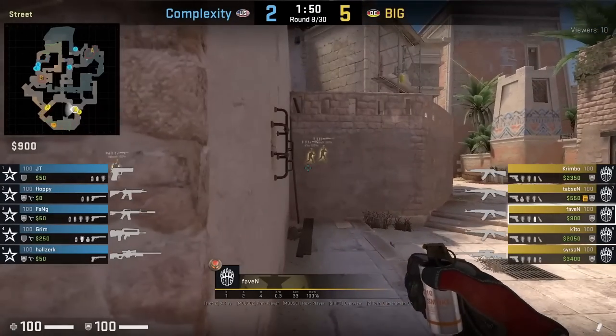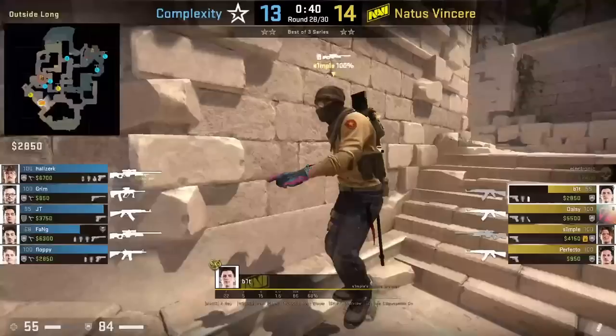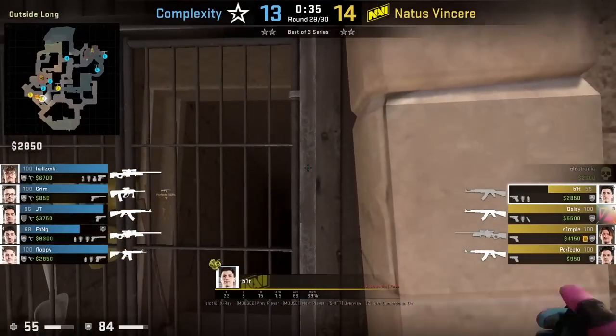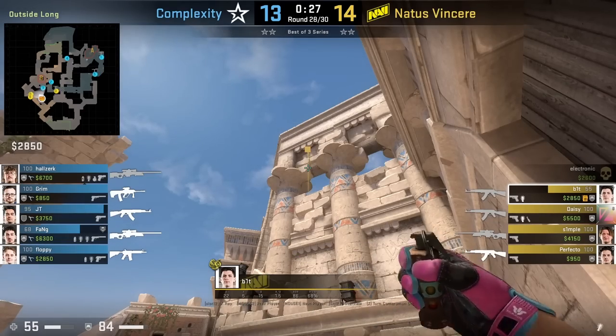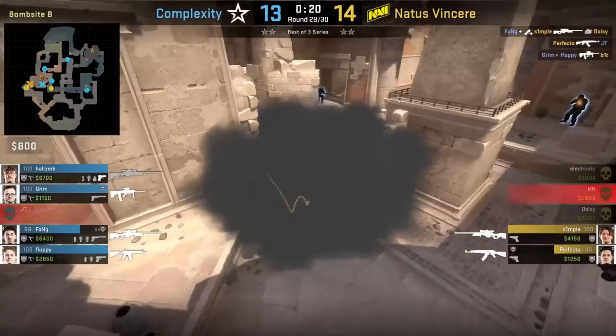Aiming smoke from street: position like this, put your crosshair above the cross as shown, then jump throw. Bit throws the left B-side smoke — standing with this bar here, putting his crosshair as shown, then left click throw. Bit follows up with a flash. The smoke gives cover from CT as well as temple as his teammates come through towards B main.